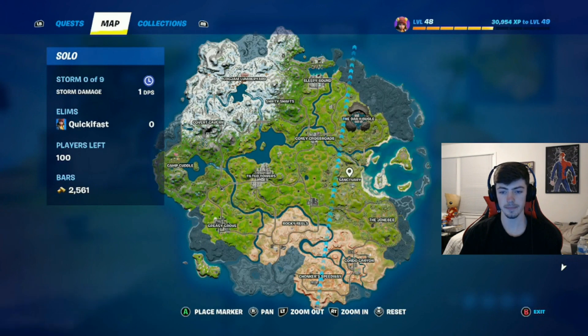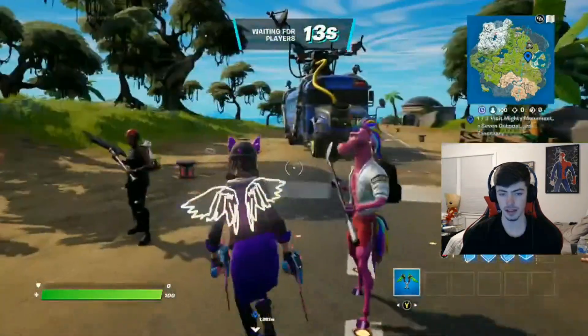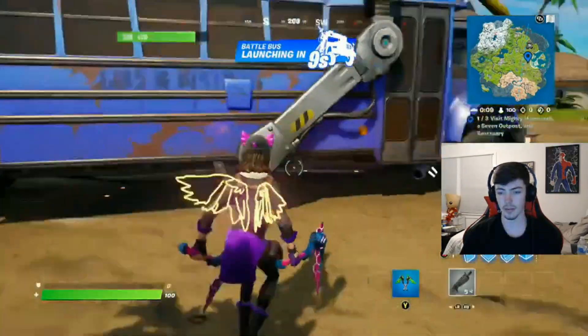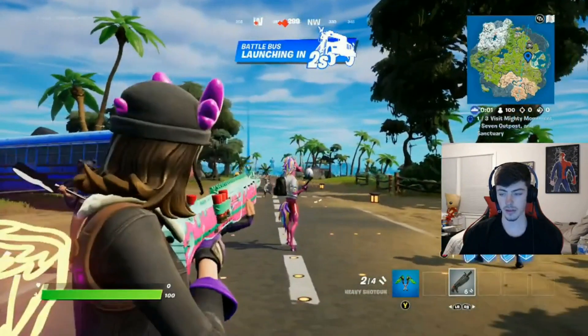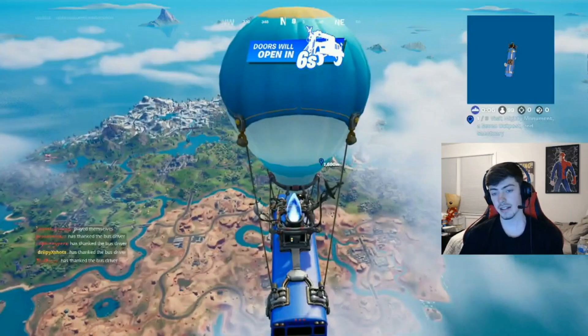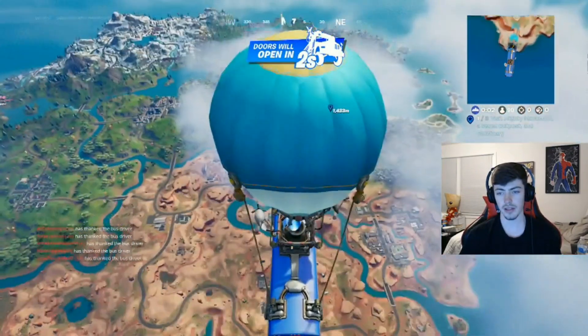For this one, you're just gonna land at Sanctuary first — pretty easy. That little area there is gonna give you the first one. I've already done that one, so I'm just gonna land there and from there hop right on over to the Mighty Mountain, where we need to do the statue. From there it should be pretty easy — I'll show you how to get all three of them.